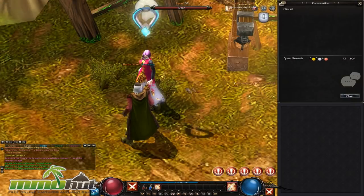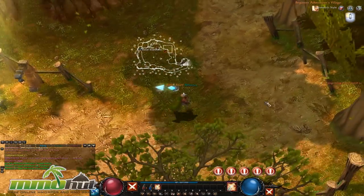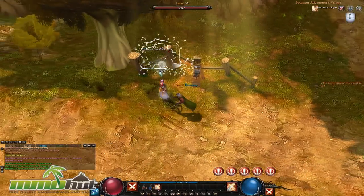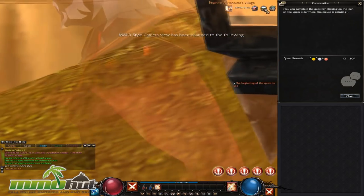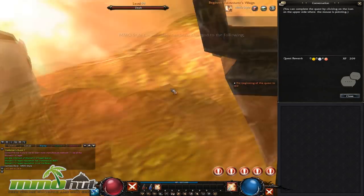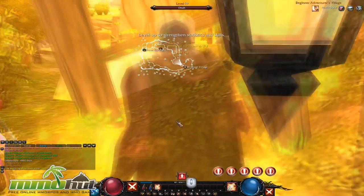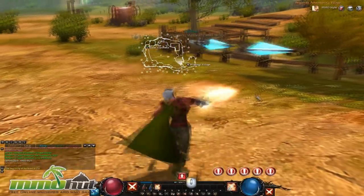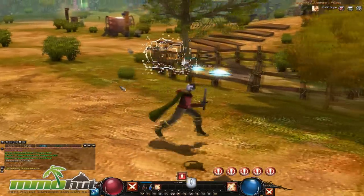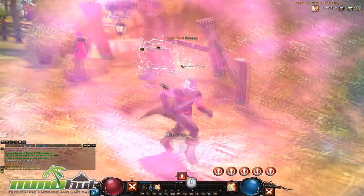You can complete the quest by clicking on the quest icon. Whoa — I got the MMO-style camera! You can actually pan the camera the way you want, which is really cool. You also have better control over the camera than I initially thought — you can zoom in like an MMO-style camera. You don't have just that fixed top-down view; you have more control over how you want it.